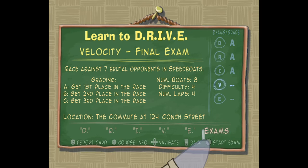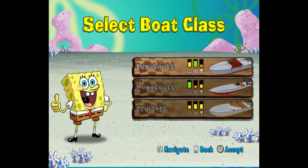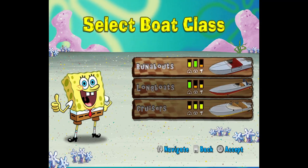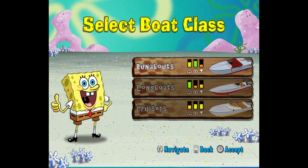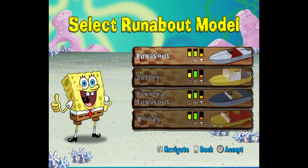There are four laps, max difficulty. I don't know what the location is, so we're just going to figure that out when we get there. Oh, we only get three choices. The game knows that if I chose a dinghy, I would just dominate, so it's giving us these choices. I think Runabouts would be the best choice because of the steering, so let's just go with the standard Runabout.